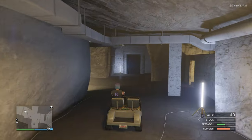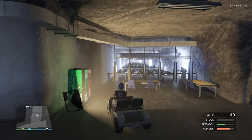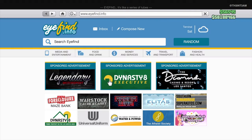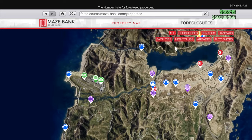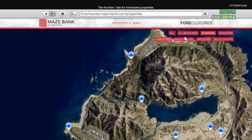No matter if you're buying your first bunker or switching to your second, the location you select is key. Welcome back to the IN team — today we're going over all the bunker locations. To purchase one, all you have to do is open your phone, go to Mays Bank Foreclosures, and select bunkers to filter out all other business types.